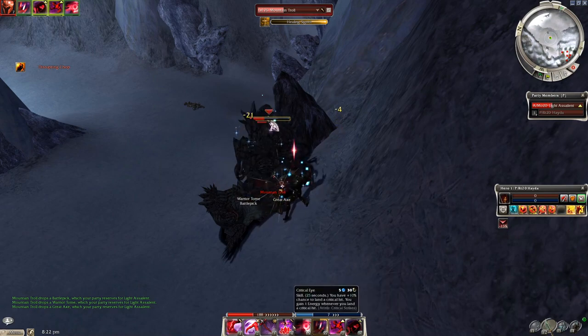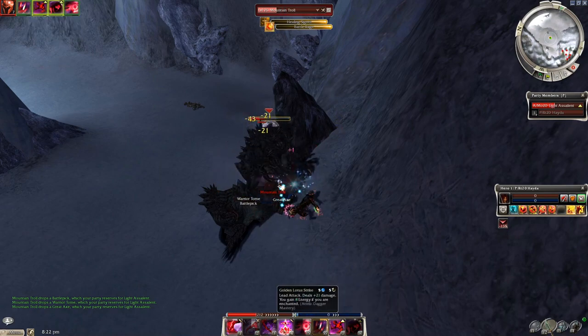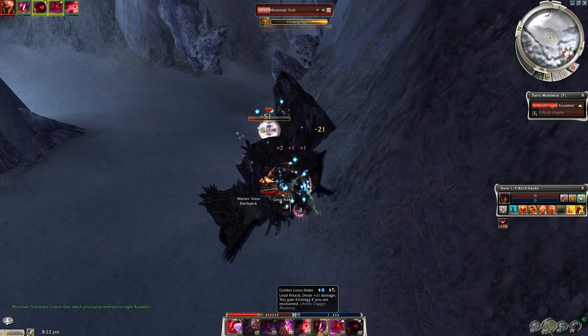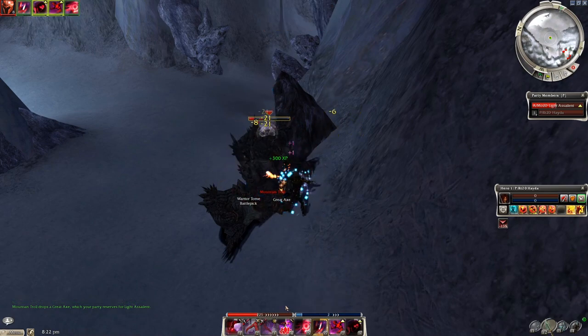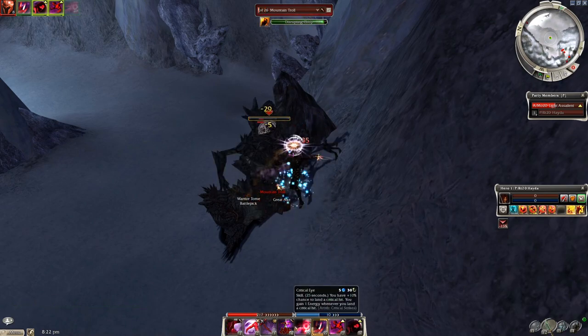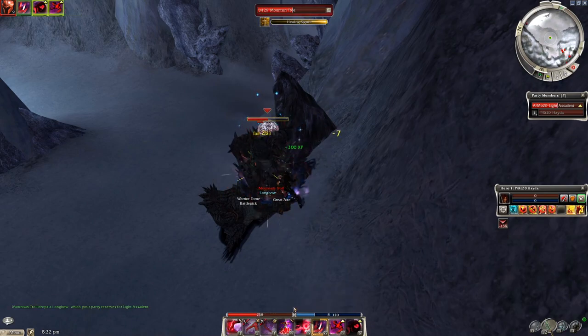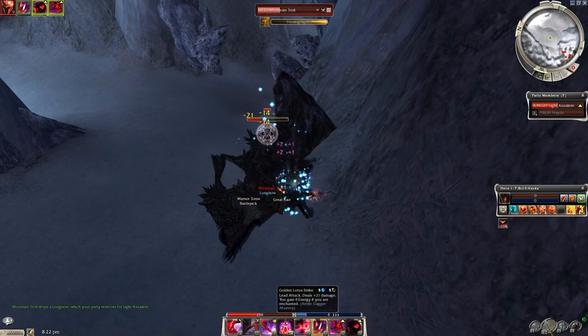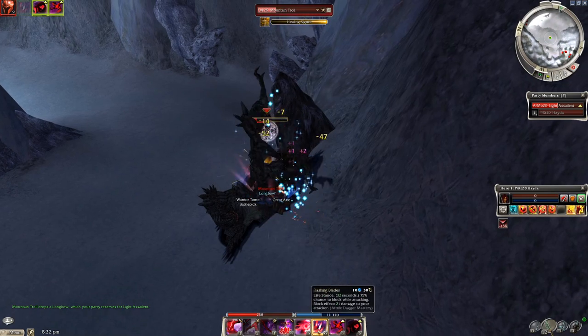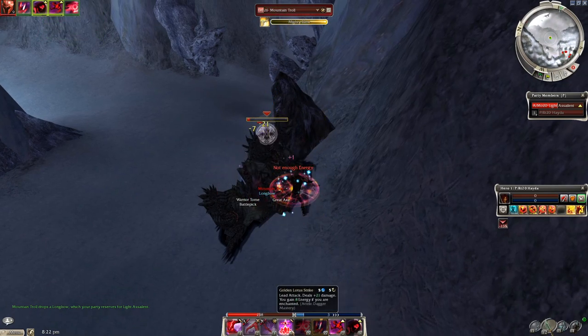You just keep attacking them until they die. Once they get to about a little less than half of their health, they'll start using Healing Signet, but you just keep attacking and they'll die anyway. You don't necessarily have to right wall block them, however it does help kill them a lot faster. Otherwise they would just scatter all over the place and you'd have to wait for them to come back into the ball, which just takes a little bit longer.